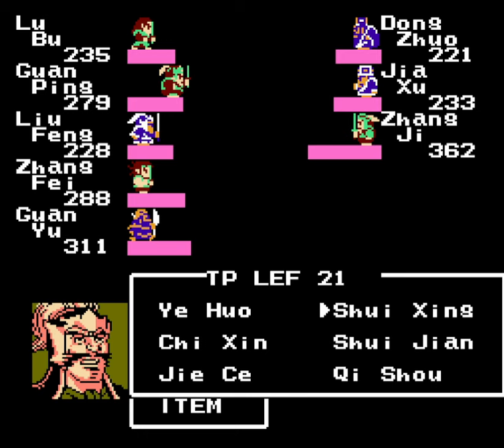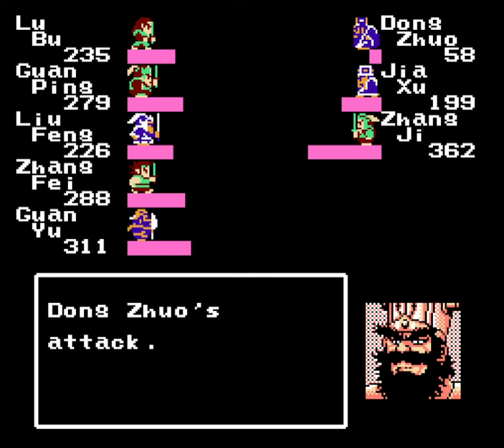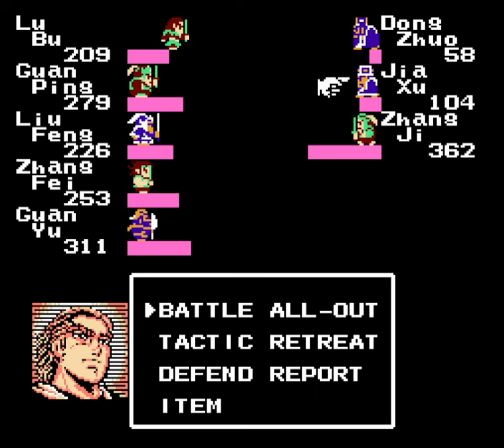Now let's go back to Shui Xing with Guan Ping and Liu Feng, everyone else attacks Jia Su, and we should be good. Oh wow, a rare miss there. Look at that damage — we dealt even more than 160! I thought that was the maximum. So we can actually use Jisei — hooray!